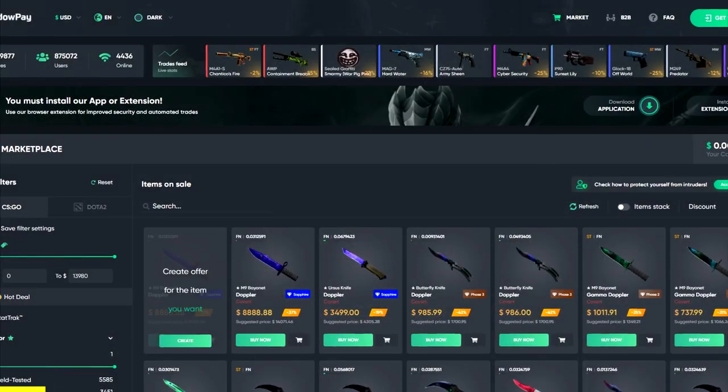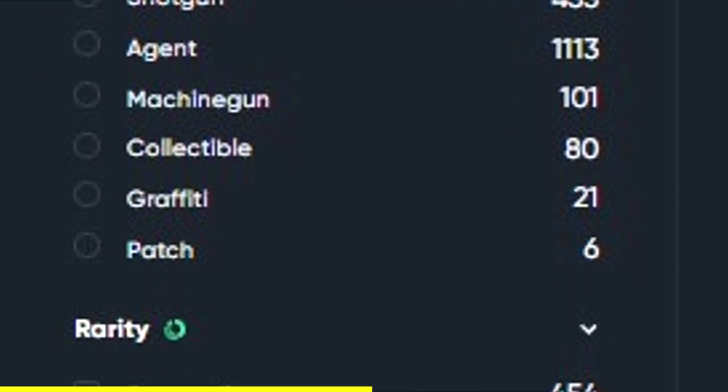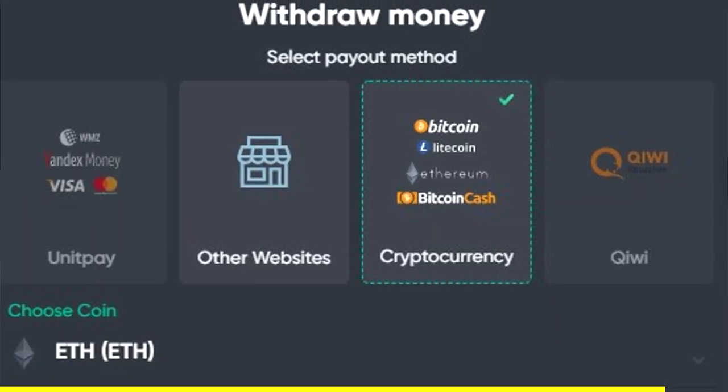This video is sponsored by Shadowpay. Shadowpay is a service that lets you sell and buy skins through their browser extension. They also have a website, but the extension makes it super easy to sell and trade your items. The biggest plus is that their service is instant, and they have a big variety of skins. You can use advanced filters to find the exact item you want. When selling, you get a notification when a buyer is interested, evading the seven-day trade ban. Use my code MATCS for a 2% deposit bonus. Check out Shadowpay and enjoy the rest of the video.